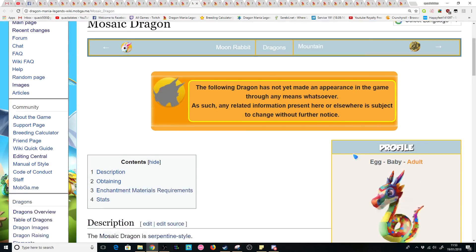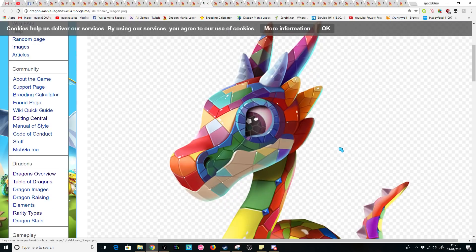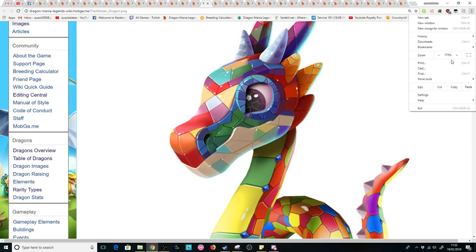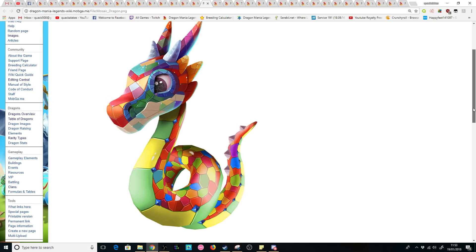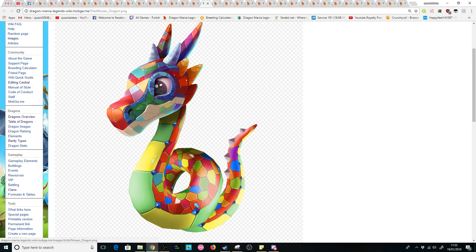The next dragon we have is the Mosaic Dragon. This guy definitely has an interesting design overall — very bright and colourful, even though he can look a little bit weird. I just think the person that came up with this design put so much effort into it. All these dragons are shiny and polished. I'd love to see them.